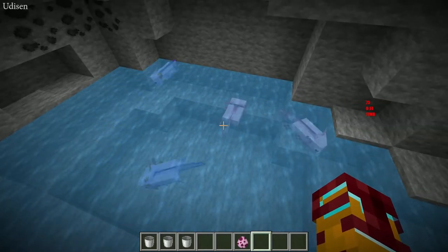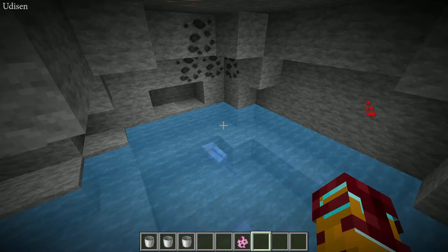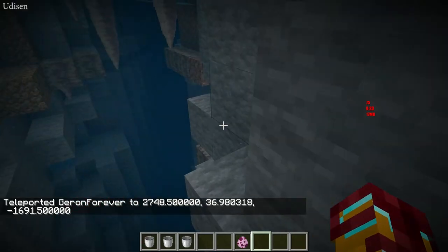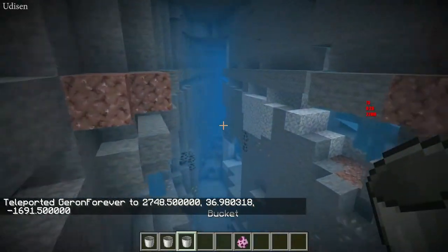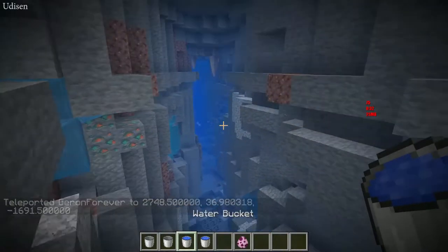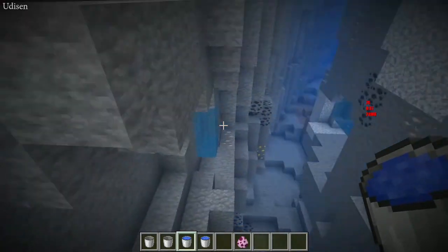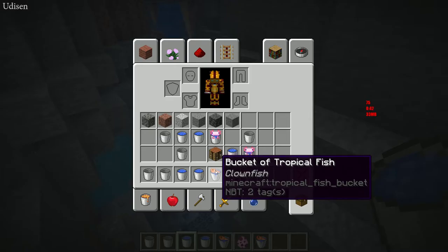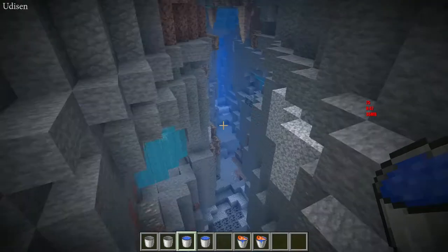Option number one is totally legal. Collect at least three water buckets and go to the warm ocean. In the warm ocean, simply press the right mouse button to place water, and try to catch tropical fish — press the right mouse button with a water bucket on a tropical fish. Now we have two buckets of tropical fish; you need only two buckets of that.